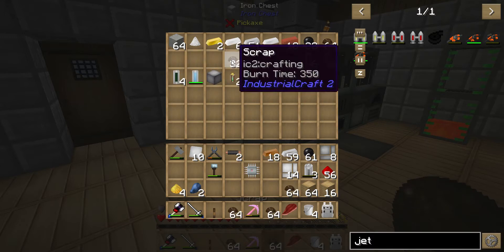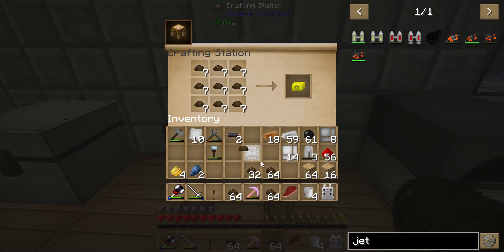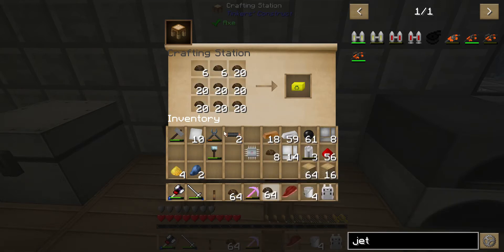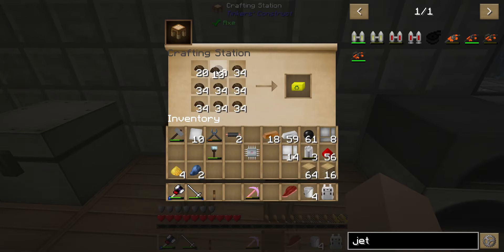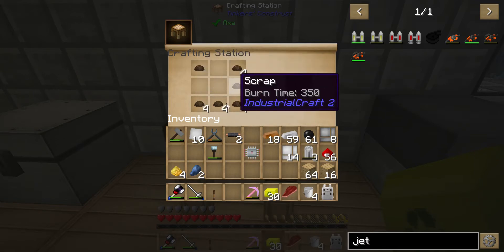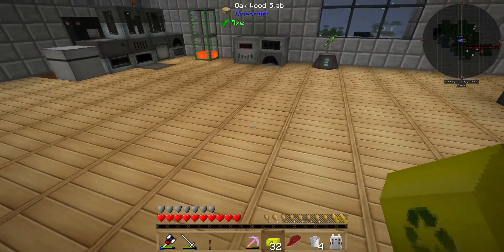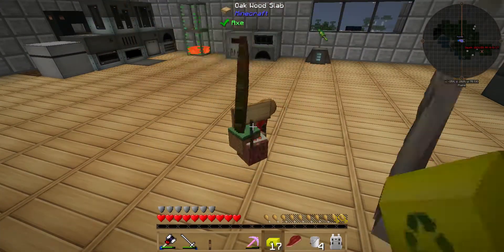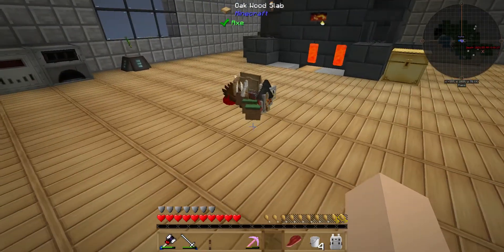One of the things I needed to make the upgrades was blaze powder, which I don't have. You can try to get some from these scrap boxes — I already did this once and had no luck getting any blaze rods or blaze powder or anything like that.